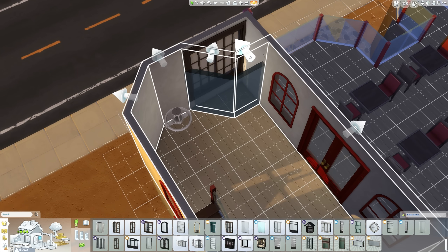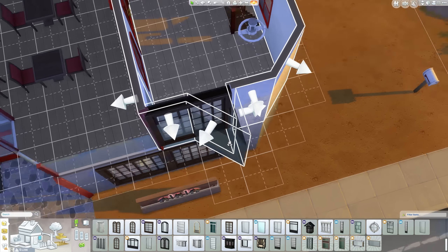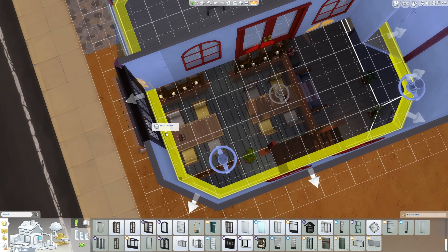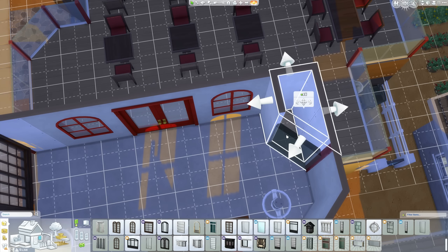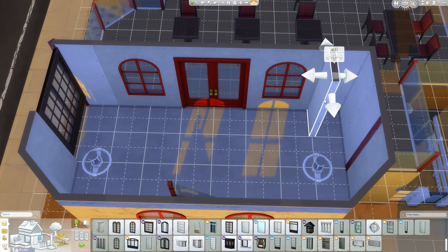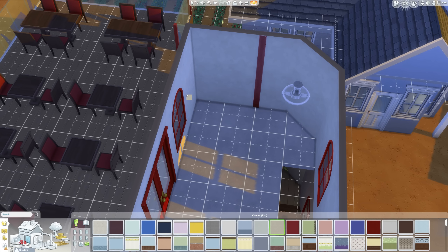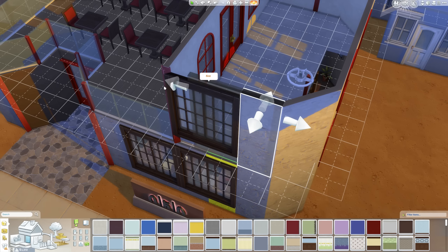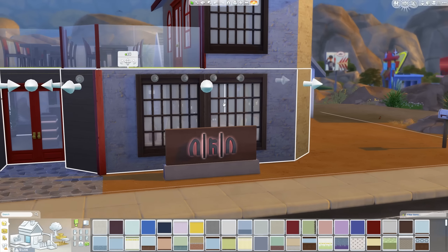I'll go ahead and grab one of these windows and throw it up here, just because I think that looks kind of interesting. Let's get rid of that wall — oh, for God's sake. Can I just get rid of that bit of floor, please? That looks ridiculous. Remove the floor — there we go. Build a ceiling so that's all one room. Beautiful — we're getting there. So now let's paint all of this.